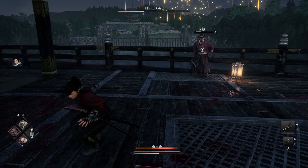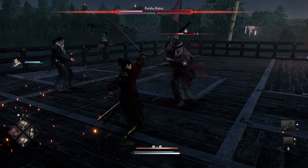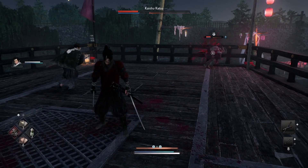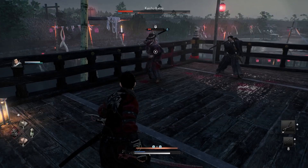This guy does try to heal at 50% HP or lower, so get ready to interrupt that. The key to making this fight easy is the double parry, because that is going to destroy his stamina.